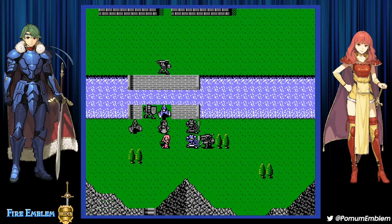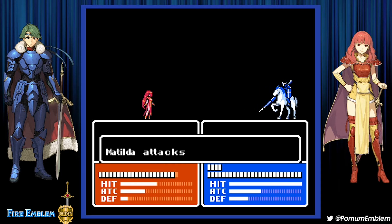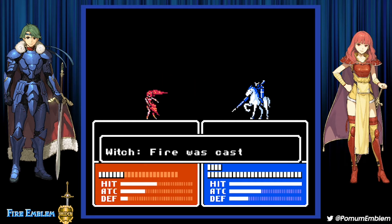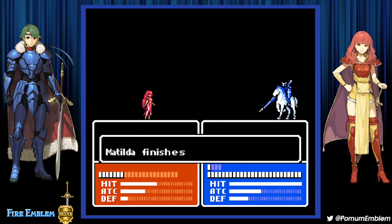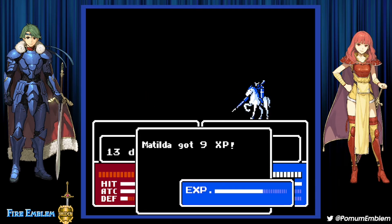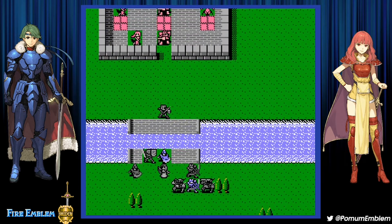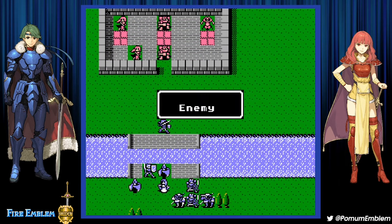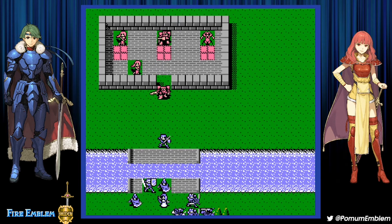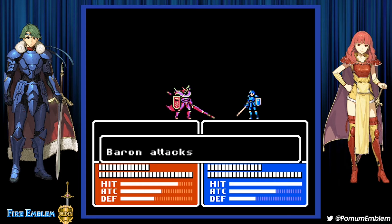That looks like a kill for Matilda — with that accuracy it doesn't seem likely I'll miss. Only nine experience — this is a low-experience game. Normal mode — how I miss you, normal mode, even though I don't know you.